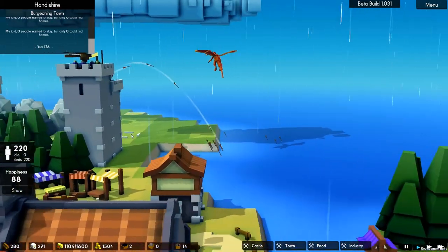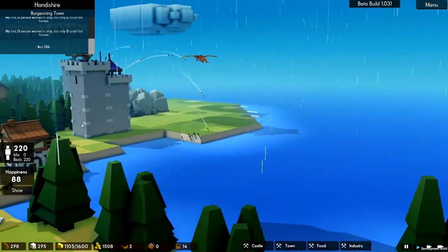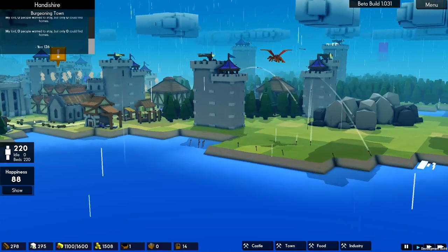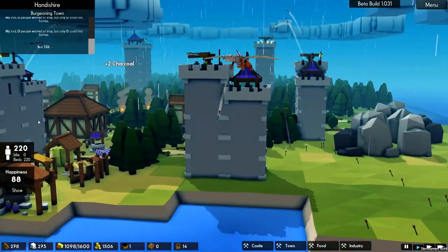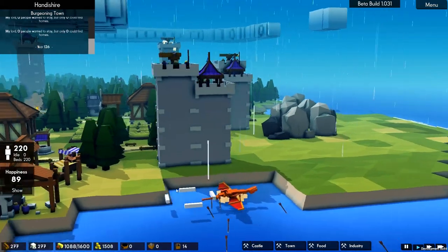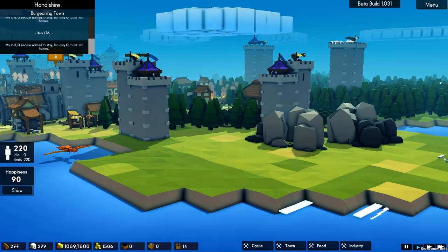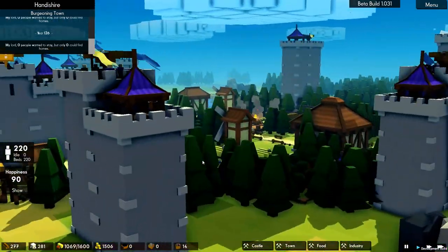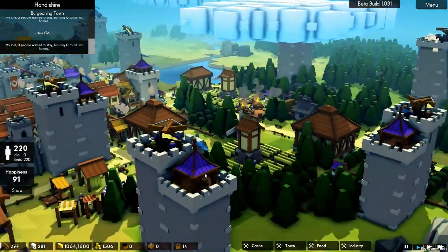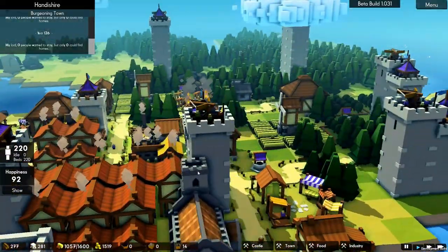He's over there just thinking about it. Whoa! Swung over there. Oh, it's so hard to move this camera. When I start to swing, I get to the edge and it bumps over and edge scrolls me. I wish there was a way to turn off the edge scrolling and do everything with click and drag. That would be better.